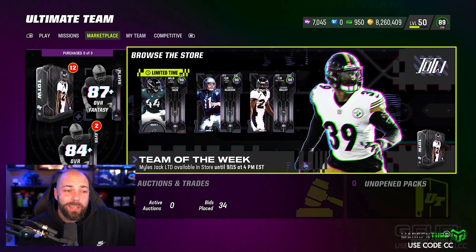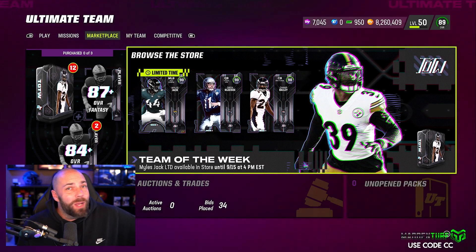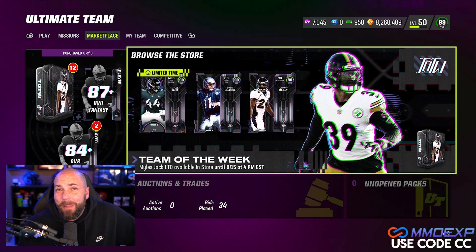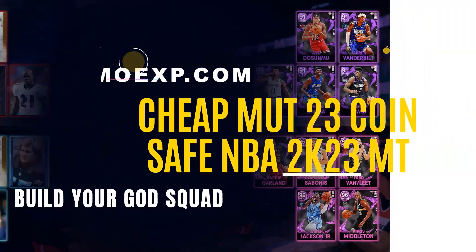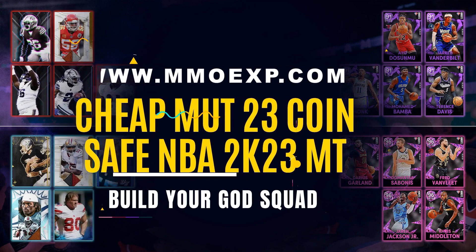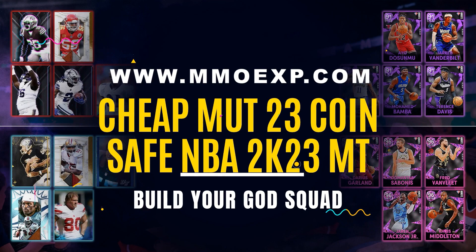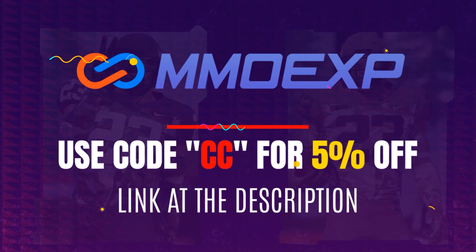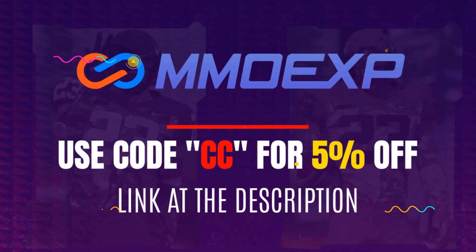I'm doing this when there are no LTDs in rolls, so it's probably not the world's smartest thing, but a lot of people aren't doing rolls so maybe they're a little better because of that. If you're looking to build the best team in Madden or any other game, head over to mmoexp.com - avoid the packs, save some racks, pick up your MUT MT and many other games. Use code CC for 5% off.